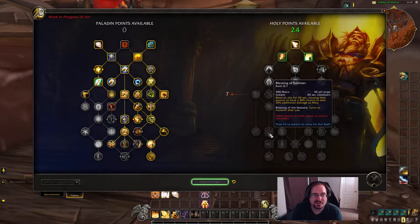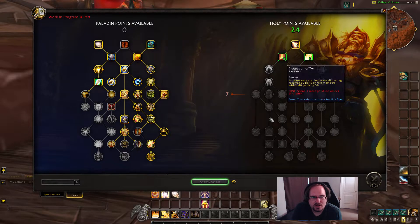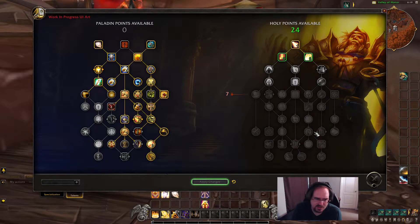Based on what I've seen, I'm leaning towards getting Blessing of Summer and Divine Toll. Blessing of Summer does have a damage component, and Divine Toll will cast Holy Shock on up to five targets within 30 yards — which should include ourselves for a heal and up to four enemies for damage. So that seems more likely what we want to do in terms of trying to create something that's going to help us in questing and leveling.